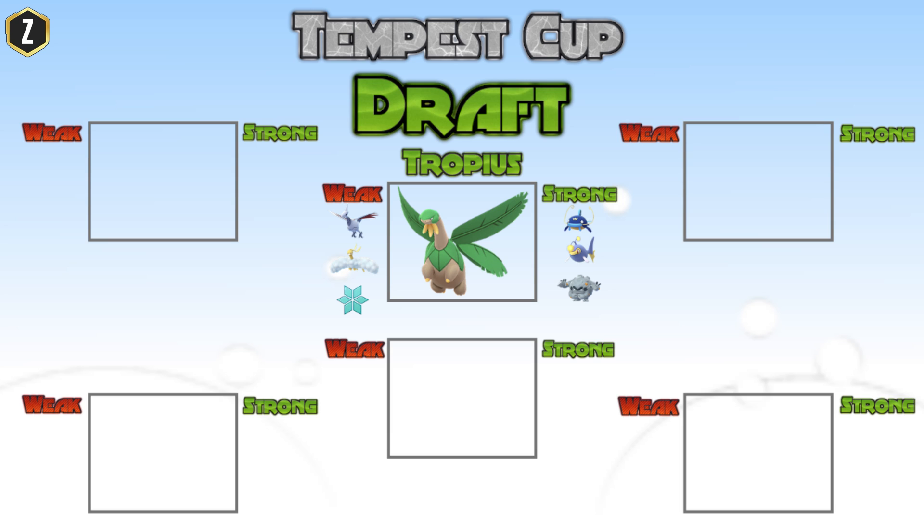So Altaria is going to beat Tropius. And Tropius is also weak to Ice — there are a lot of Ice Pokemon, so I just put the Ice symbol there. But do note that Tropius can beat a lot of Ice Pokemon toe-to-toe if he uses a shield, which is something to note.